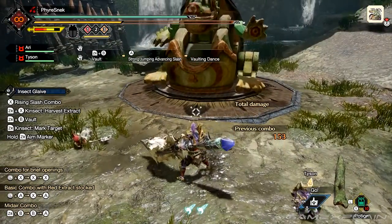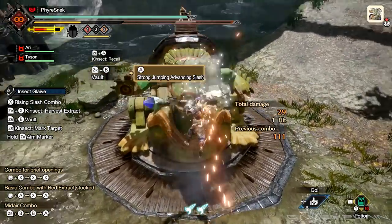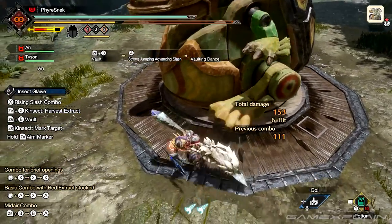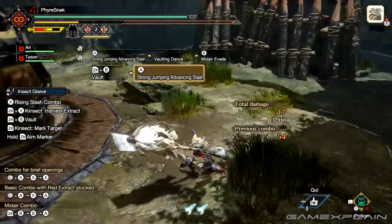The aerial attacks also get a strong variant with the X jumping slash and the A jumping advancing slash. Something important to note for the jumping advancing slash is that though it has multiple hits, you'll only properly get the reset if you land the last hit.